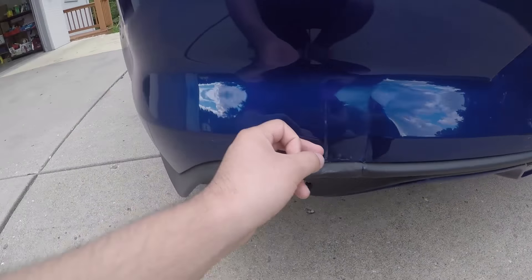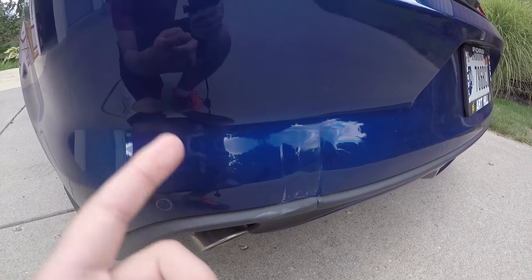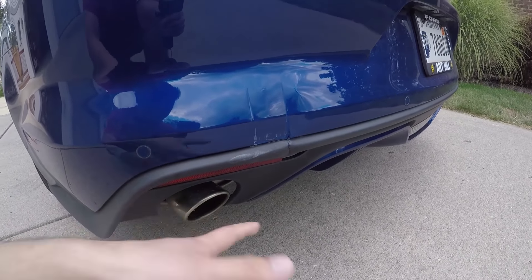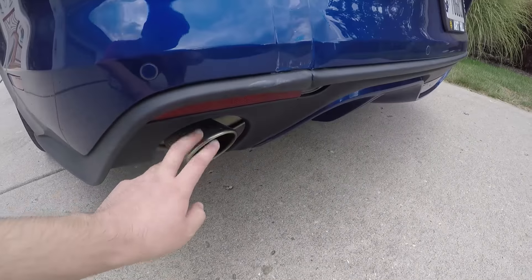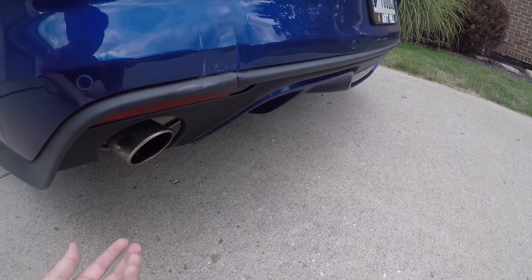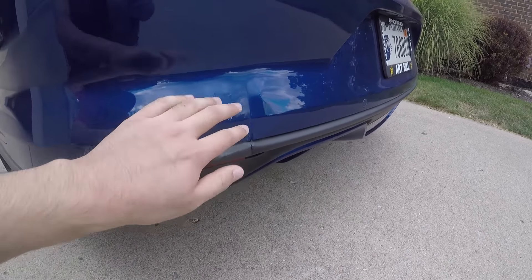Another reason this car was so cheap is this dent right here. It's a pretty nasty one — apparently the previous owner backed into a pole and that's how it happened. It transitions onto the bottom bumper near the diffuser area. I'm actually going to replace this entire bottom section with a GT350 rear valence, because I want quad exhaust. This car is only dual exhaust, so to get quad exhaust I have to get either a Roush valence or a GT350 valence — I personally like the GT350 look better.